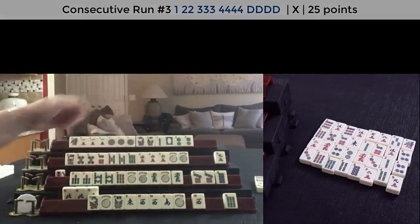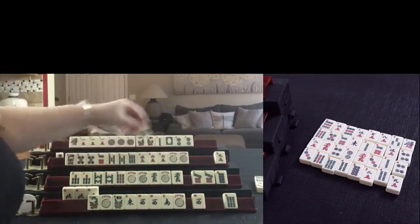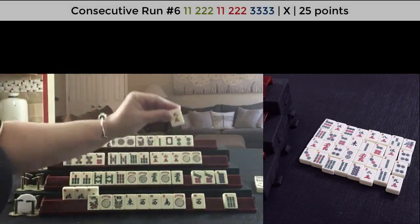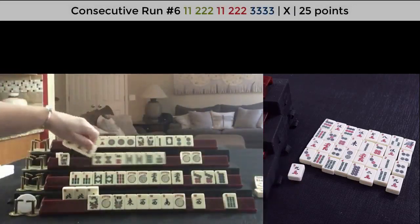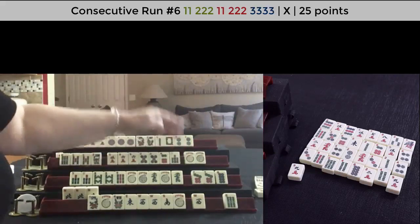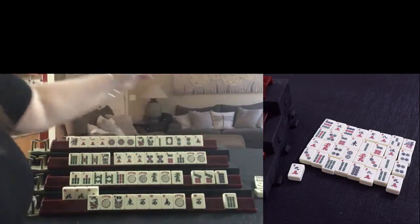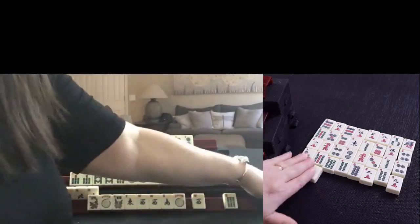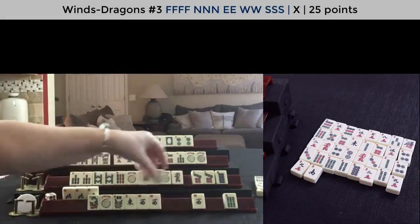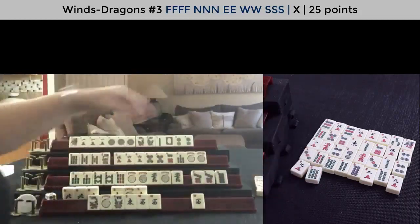There's one six-bam out. We could pung here - Kong-Kong. I think we should let the nine-crack go and focus on that hand: six single, seven-eight-nine dragon. It's a little risky. Seven-bam. We need to do something down here - five-six, five-six, seven-bam. Let's discard nine-crack. South is thrown - I would let it go as soon as possible because this player needs it, and we're actually ready for it. We're going to call it pung.